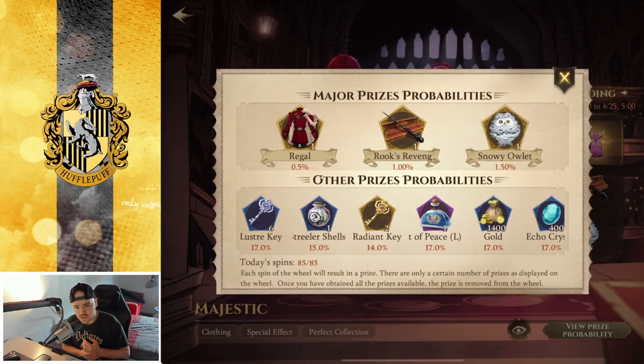Two radiant keys for 300 jewels is amazing — that's good value. But for the rest, I don't know. Gold is way cheaper if I buy it with jewels directly, unless my calculations are a little off right now.